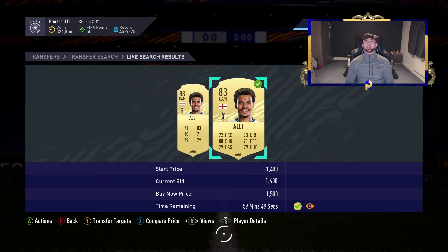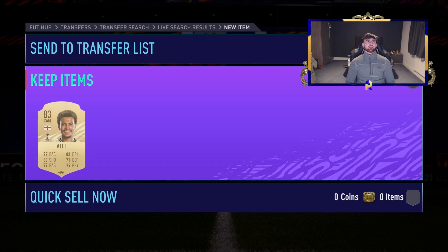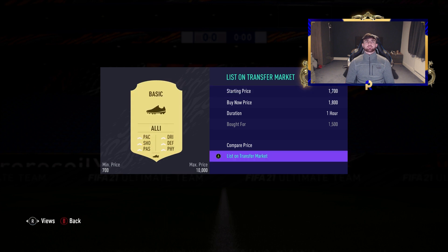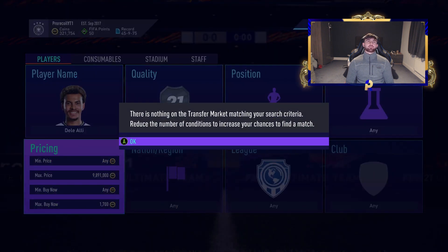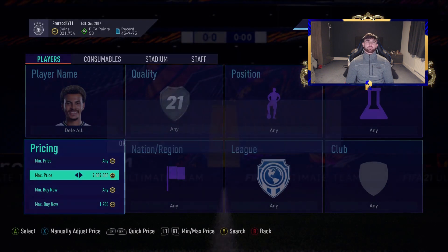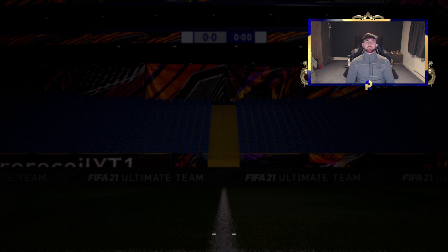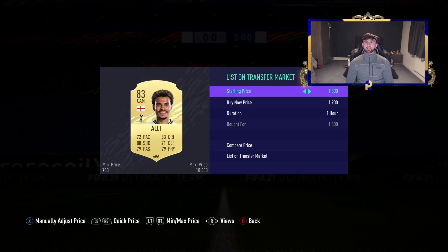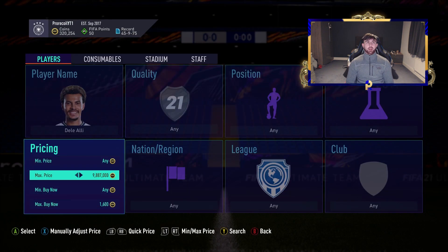Another one here at 1.5k — we've managed to get that one too. It's got 28 contracts but to be honest people don't really look at contracts much; it's not something that's going to push up your sell price significantly. Chemistry styles and position changes mean a lot more — especially position changes for players like Ben Yedder or Martial at CAM, because for Weekend League people change them anyway. So we've grabbed another Dele Alli; he seems to be coming up a fair bit so we're happy with that.